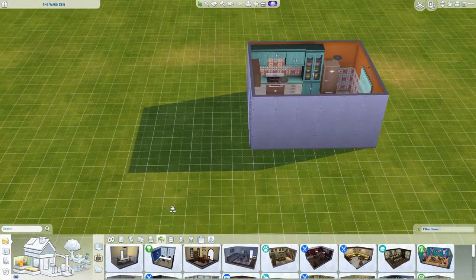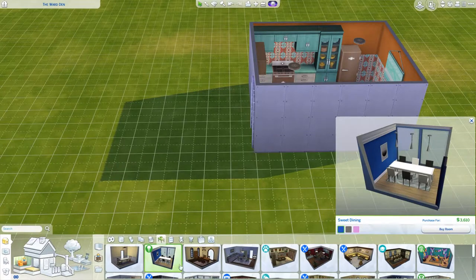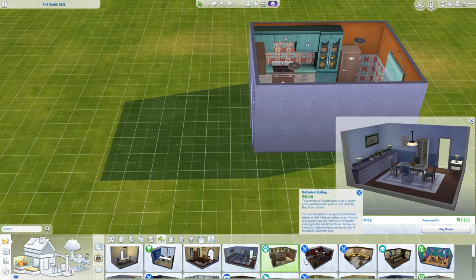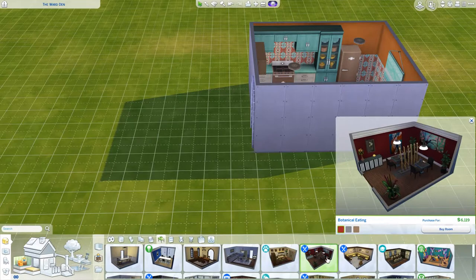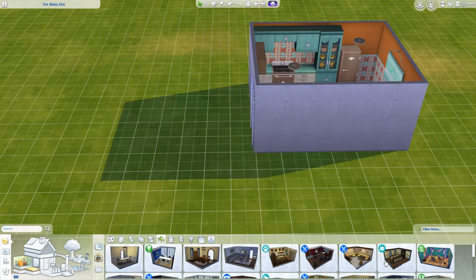Should we go with the dining room next? Let's see what options we have. There's this very modern one, some traditional things, base game options, a Cats and Dogs version, and some Dine Out restaurant-style ones.